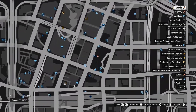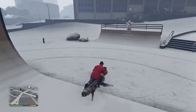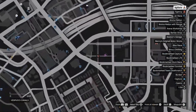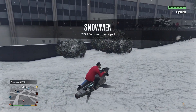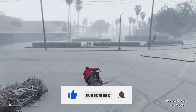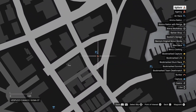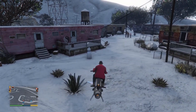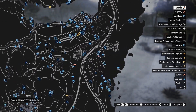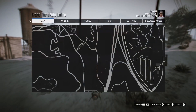We are almost there, just need five more. Number twenty-one. Once you get to these ones it should be straightforward. Number twenty-two is over here. Number twenty-three — this one is a bit far away from the city. Number twenty-four is also nearby.